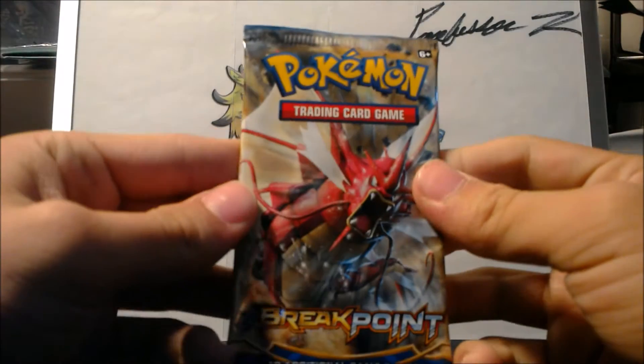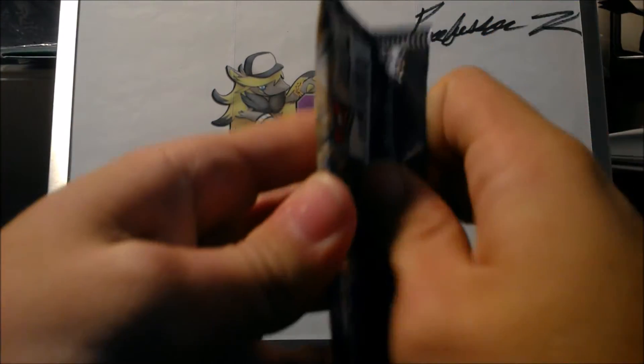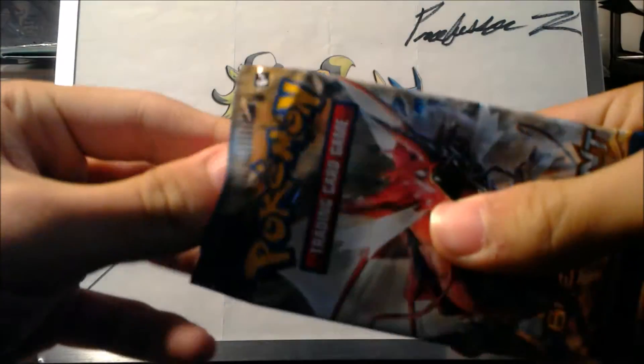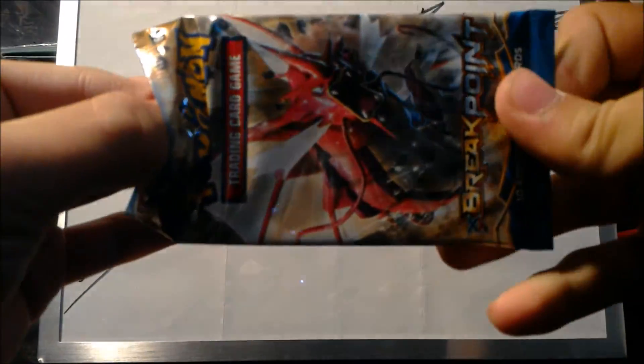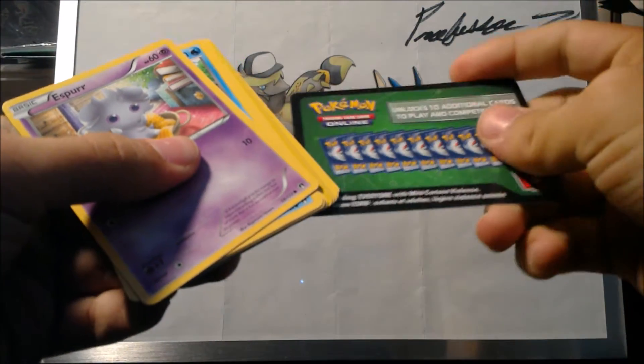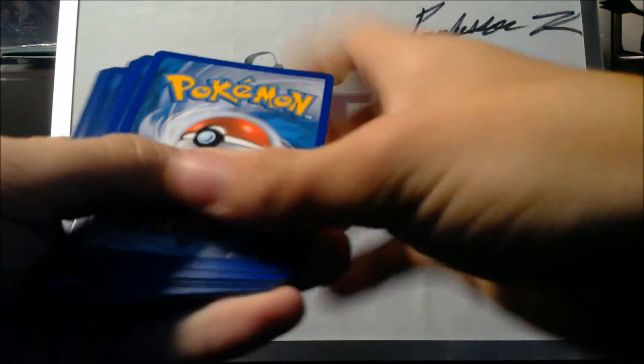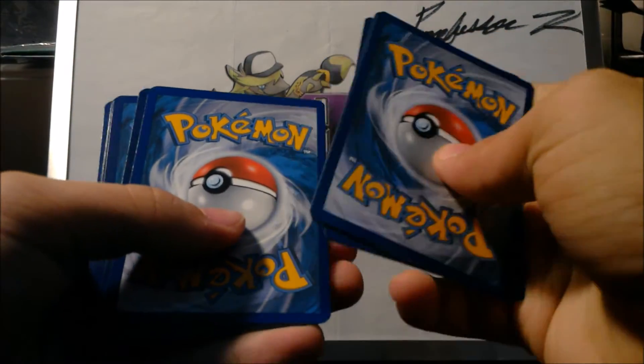We got a Jumbo Shrimp out of it, as N calls it, and Omega Scizor, as he would call it as well. Ugh, it's not Scizor — what part of that don't you understand? Decent opening there. Let's see if the code card is the right way. It is not. Please don't take this code card. We already looked at the back, which means we're not gonna get a holo, but we could very well get a break — or at least I'm pretty sure that's what it is.